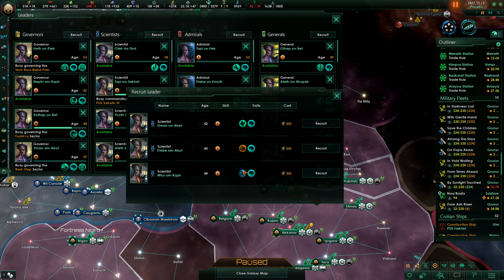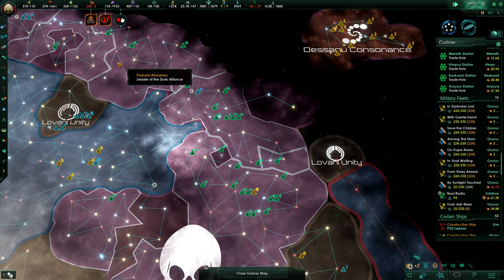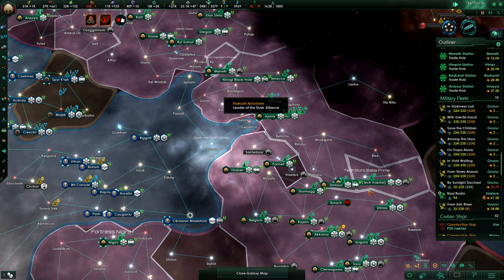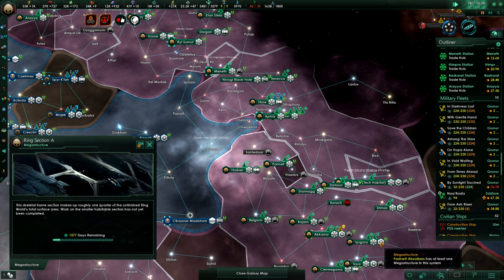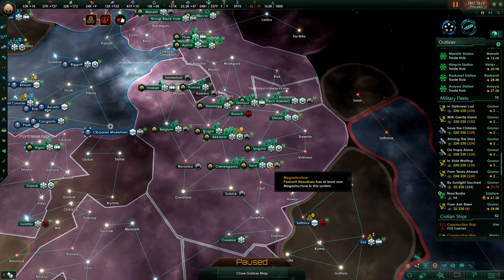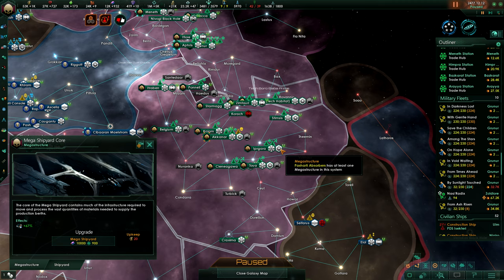From time to time, let's look into it if there's someone exceptionally powerful in these. We're going to be good. For the next round, we'll probably go and have it in the Mega Shipyard system. The art installation is also quite good, but Mega Shipyard would come in great as well, especially for the increased production.